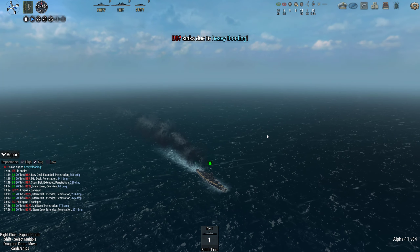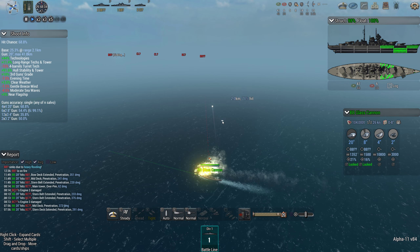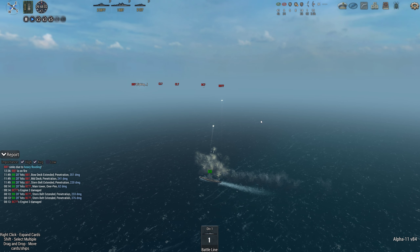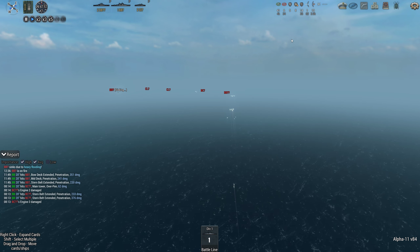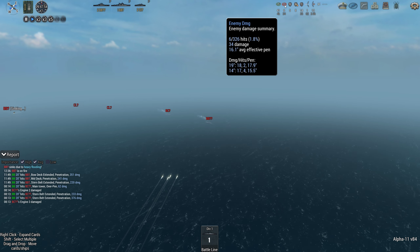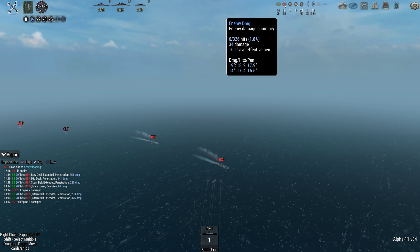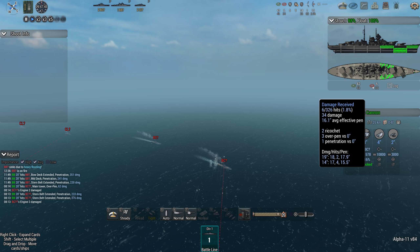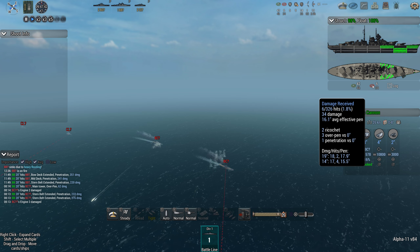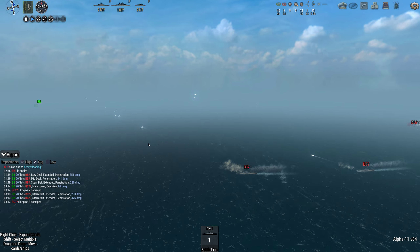This is going a hell of a lot better than I thought it would. Battle cruiser down. We have taken some hits from 19-inch guns, which I think were on the battle cruiser — two of them. It's got two ricochets, and then the rest of them overpens. It's done 18 damage. That is unreal.